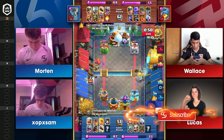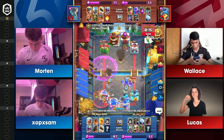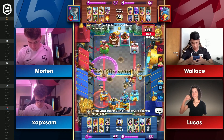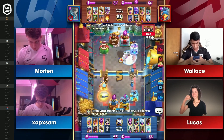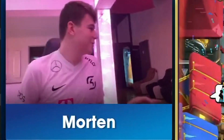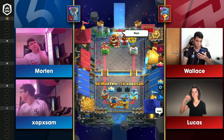They're actually able to sneak that Hog Rider in. Sam and Morton's pressure is starting to become a lot. SK is so frustrating to play against. They're a team that never gets caught in a bad rhythm. If they see something that's not working, they change it up, they improvise, they evolve, and they make it so that their opponents — Payne Gaming — their offense died right in its tracks for the last half of that game. Sam and Morton squeezing by with some incredible, incredible defense.